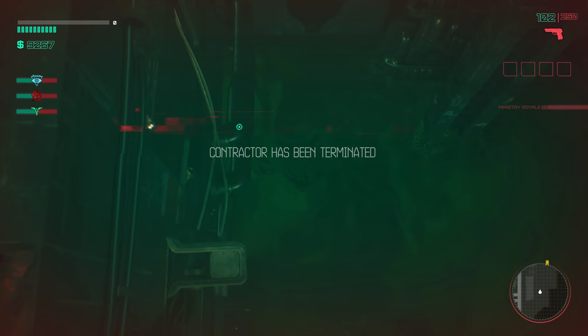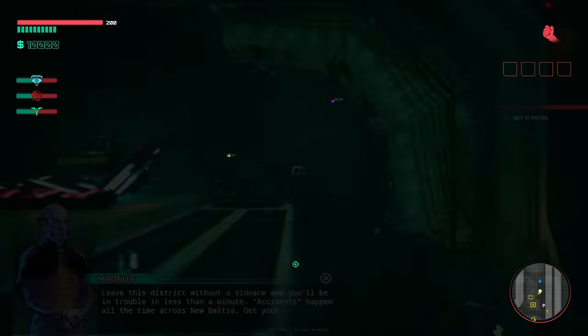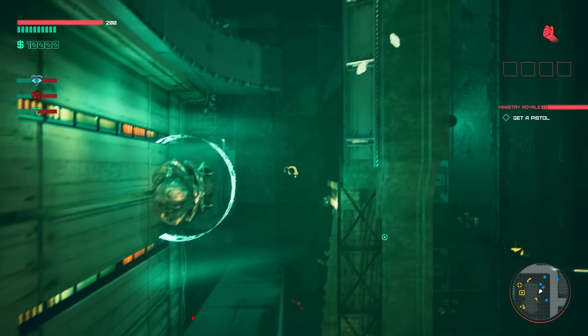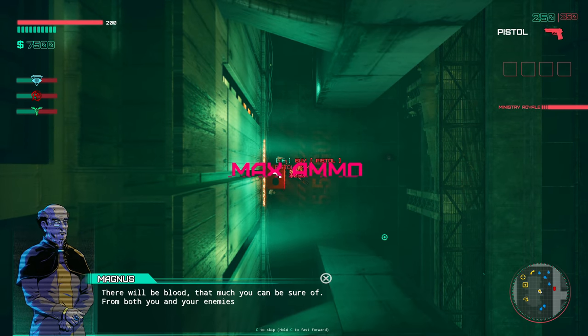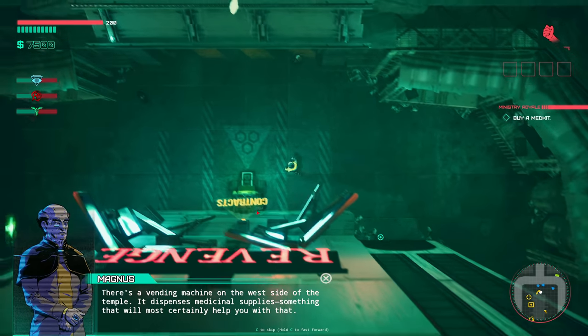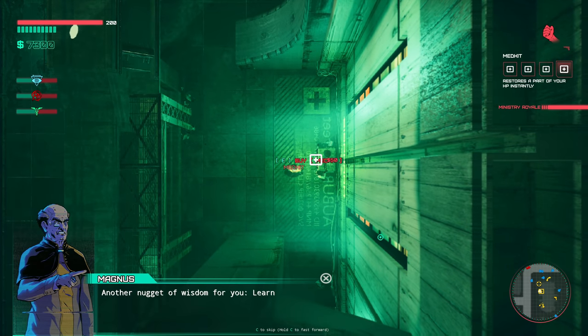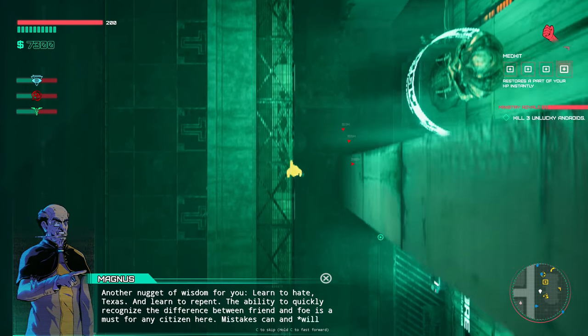Whenever you die, you'll respawn in one of a few designated spots in the city. Based on where and how you were killed, these will usually be local hospitals. Your items and weapons will be confiscated, but don't worry about your modules or stats — those can only be altered by you explicitly. If you fail a mission, you can press R to restart it immediately. We flew off the edge once, and the second time a cop just destroyed us.